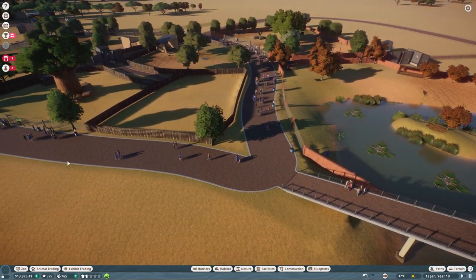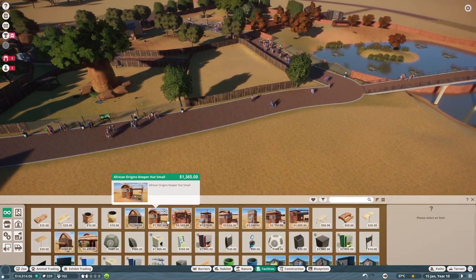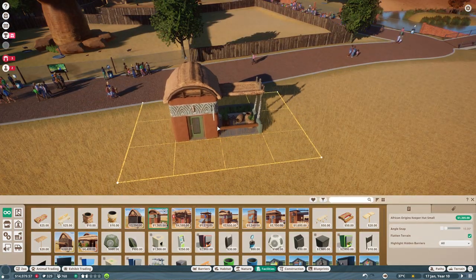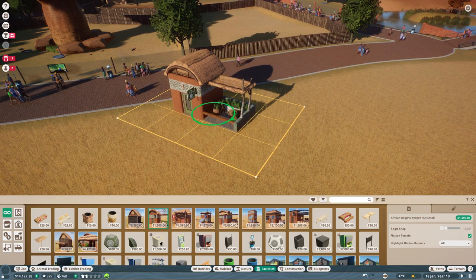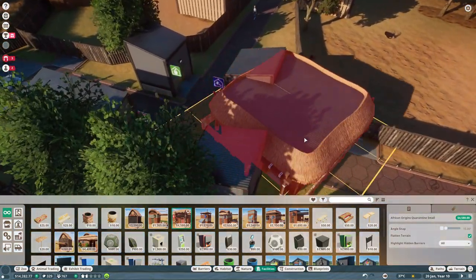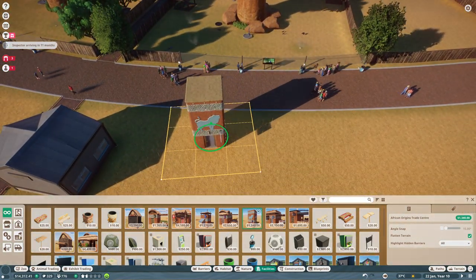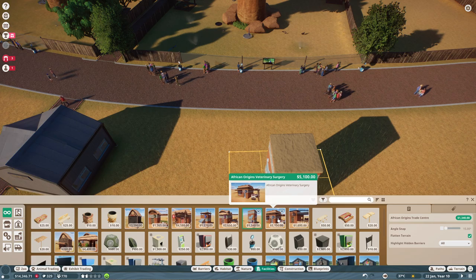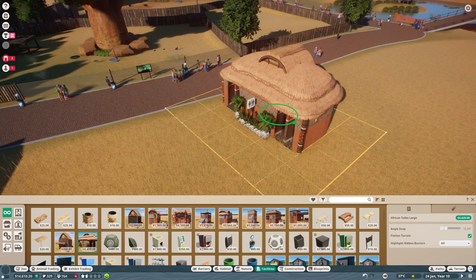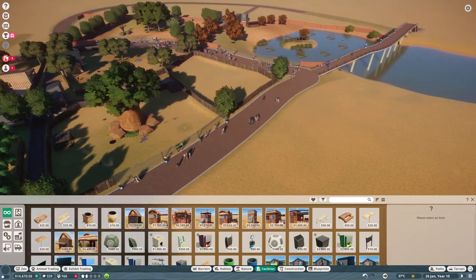Something else has happened - we've finished another African themed research. So when we look at facilities now, really cool buildings come up. Like, look at that - Exhibition, those buildings here. Origin, that is a keeper hut. Isn't that looking just so cozy? And at Quarantine, a smaller one. Instead of those rather sterile looking buildings, we get these buildings now. I just love them. And we even have an African themed toilet.